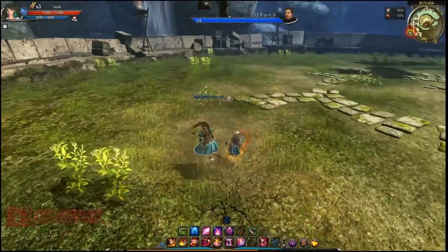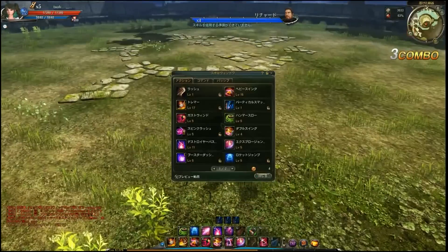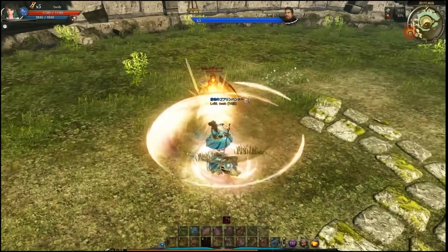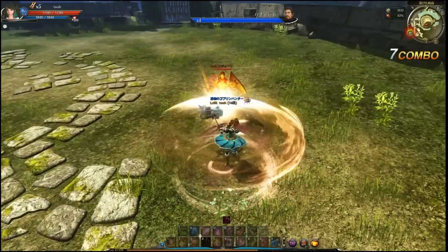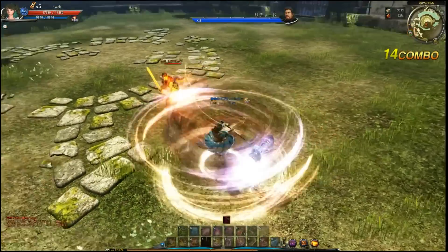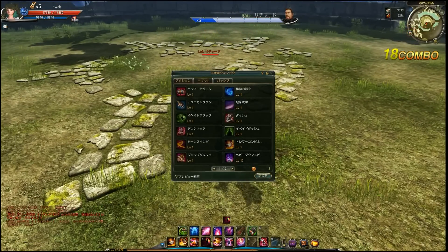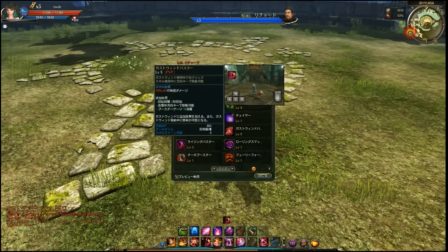The upswing is mainly used for comboing because it picks enemies up from the ground, but it doesn't do a lot of damage, so keep it at level one. Then the round swing — this is a big PvE skill. Get this to at least level five to proc the second edition. When you click right mouse button, it becomes a tornado and it's awesome. I'd suggest leveling this because it does a lot of damage and you can combo it.